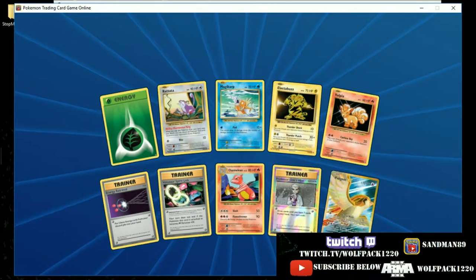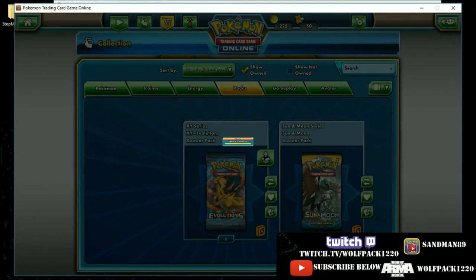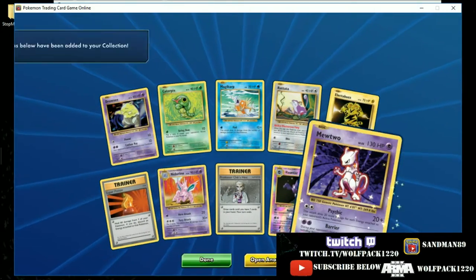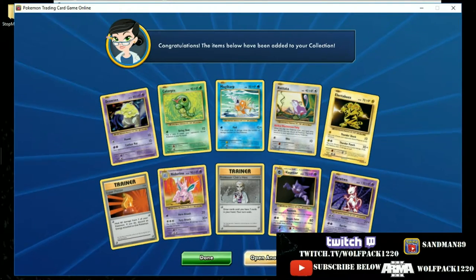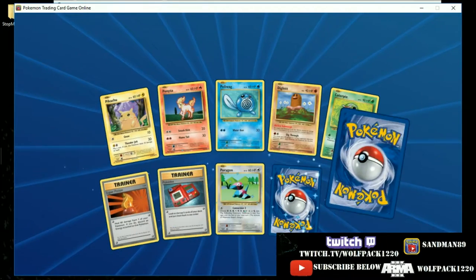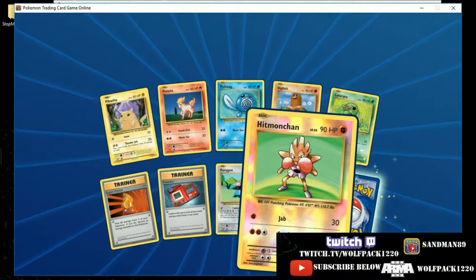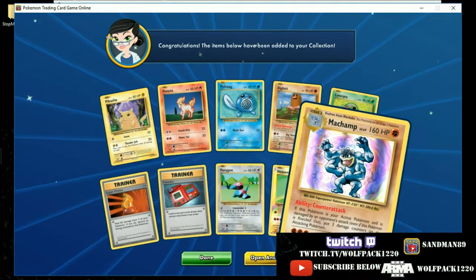And off the top, another Full Art Pidgeot EX — Drowsy, and a Mewtwo. I thought he might have been hollow, but he's not. We got two more: a hollow and a Reverse Hollow Hitmonchan — good jab. And a hollow Machamp — very cool.